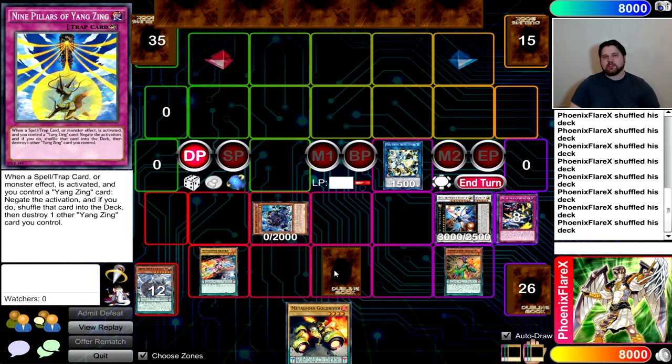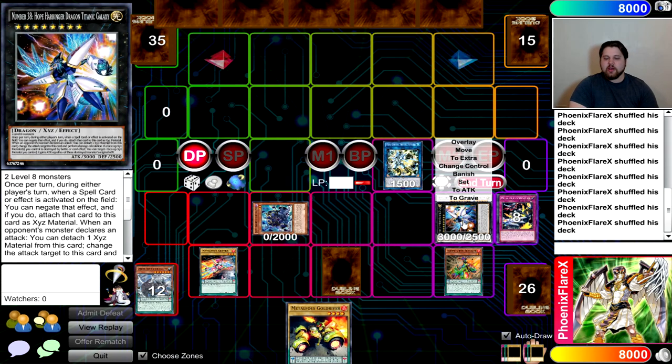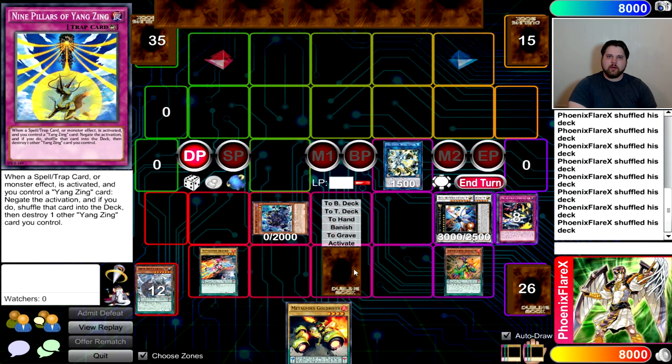All you do from here is set Nine Pillars of the Yang Zing and pass turn. This board may not look like much compared to old Metal Foes Yang Zing combos where you'd have Titanic Galaxy, Void Ogre, Arclight, and Nine Pillars all live — but this is actually four disruptions, just as strong as everything else in the metagame right now. And it's not just one negation card and two to three cards that pop things — you actually have three negation cards and one card that pops things. You've got Titanic Galaxy as a spell negator.